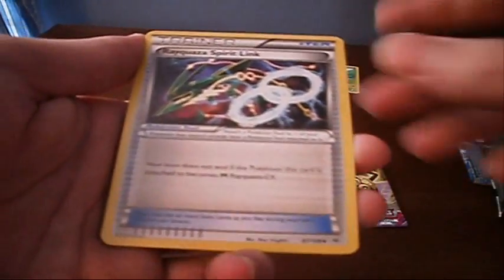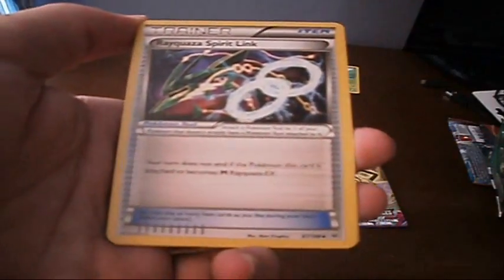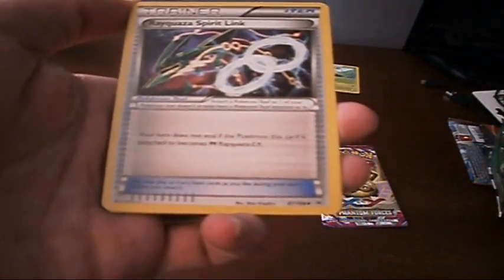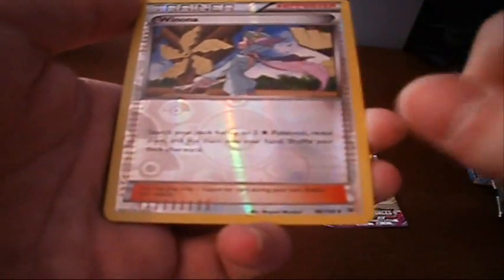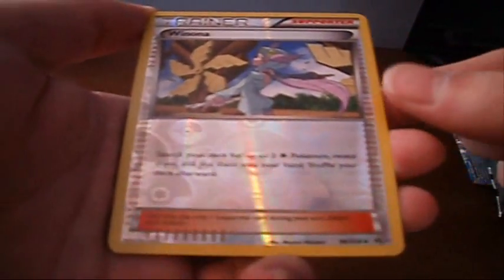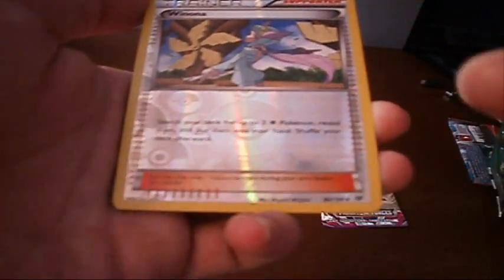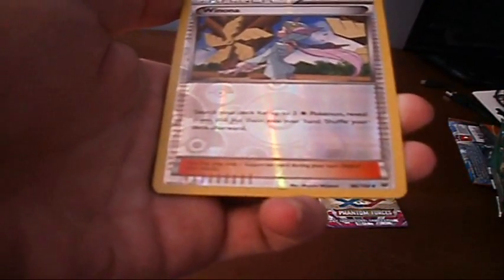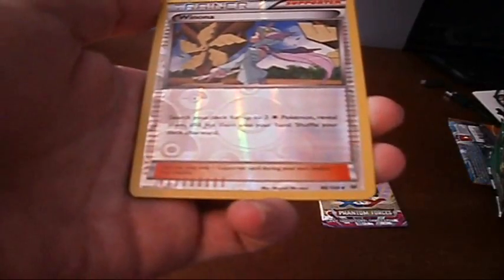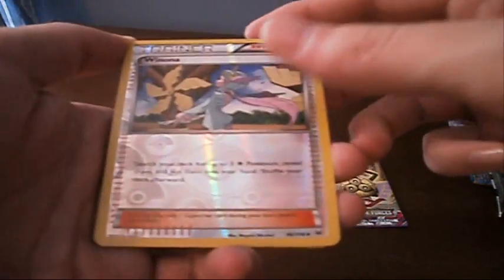Rayquaza Spirit Link. I don't have any Mega Rayquazas, but I do have two regular Rayquaza EXs, so we'll have to keep an eye out for the Mega. Next up, Winona — Reverse Holo Winona. This is actually a very good supporter card, so I'm very happy to get one of these. Basically you search your deck for three Colorless Pokemon, reveal them, and put them into your hand. So I can get my Rayquaza EX straight from my deck to my hand. I'll probably add this to my deck.